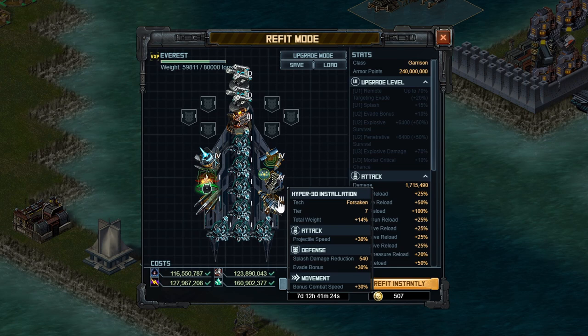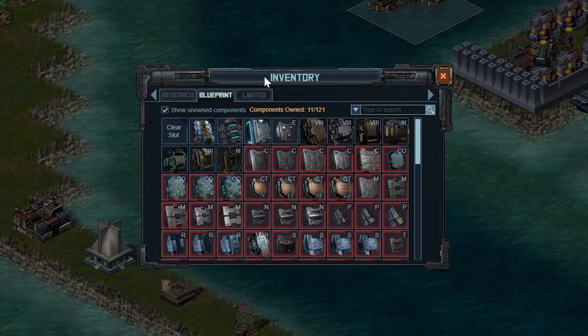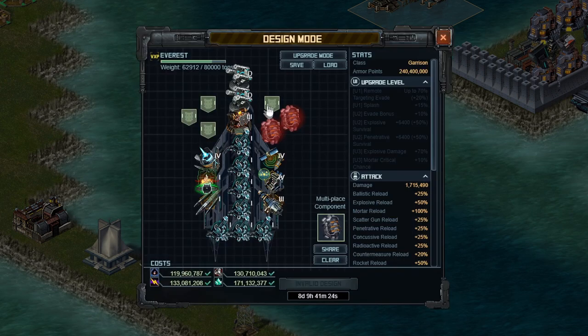I can't remember exactly where I picked up the hyper 30 — it was probably from one of those freed fleets I scrapped, because you can't get hyper 30 in the Forsaken mission. If you don't have this, probably put on guidance scrambler 3, which is a researchable special that gives you evade. Then the armor I'm planning to go for — I don't have enough points yet — is going to be the F2XM armor. XM means it defends against explosive and penetrative damage, which is the damage that garrison targets deal. Once I get this, it's unlimited, so I can equip it to all the armor slots.